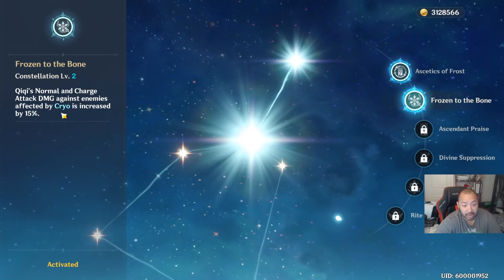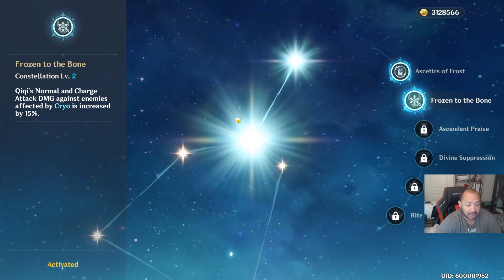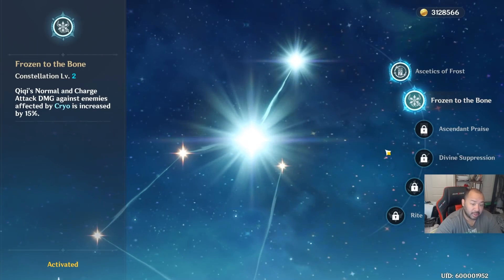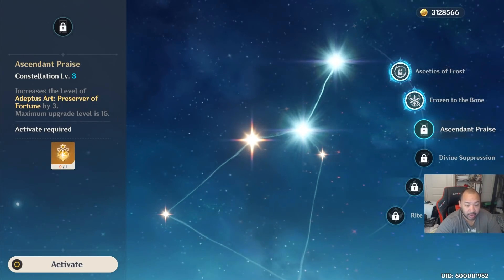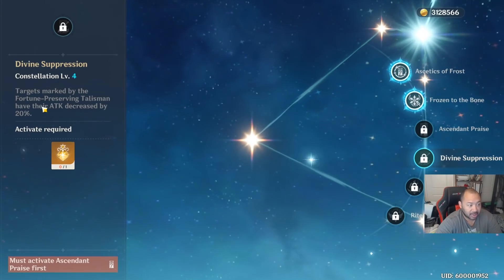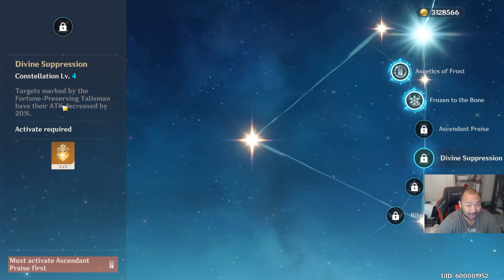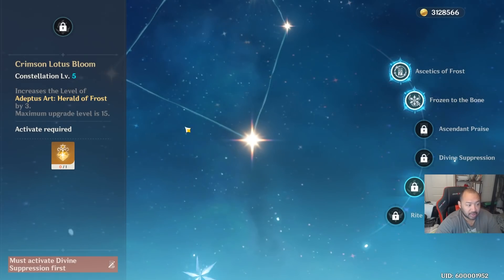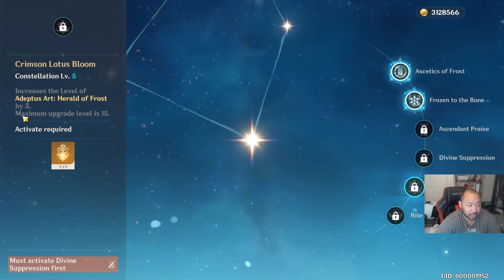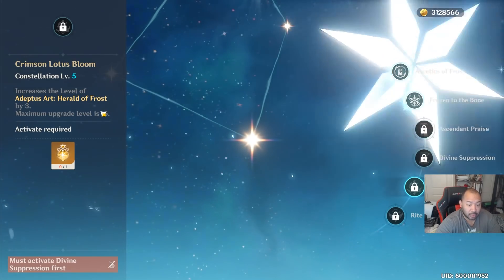The second constellation can be really useful if you're running multiple ice heroes or if Qiqi is going to be your primary DPS. Ascendant Praise (C3) increases the skill level of Preserver of Fortune by 3. Defined Suppression (C4) causes targets marked by the Fortune Preserving Talisman to have their attack decreased by 20%, which is really good in tough boss fights or Abyss floors. Crimson Lotus (C5) increases Herald of Frost by 3, with a maximum upgrade level of 15 instead of 12.